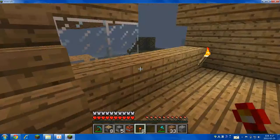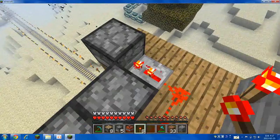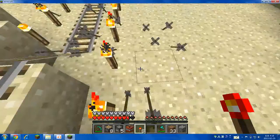Now we're back with the redstone torch. It shoots separately, so whenever I have to do it I must press it. Look at the left — it shoots both when I press it.